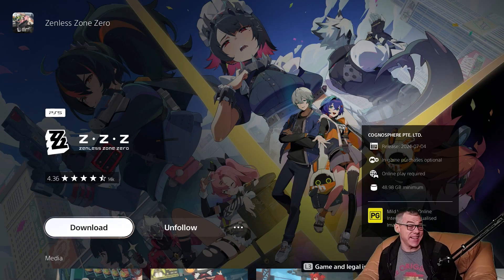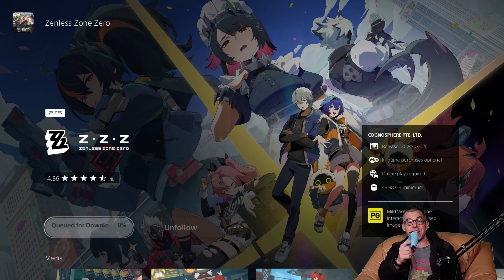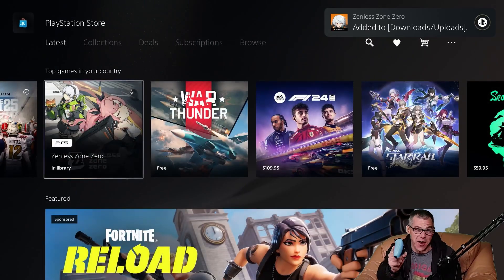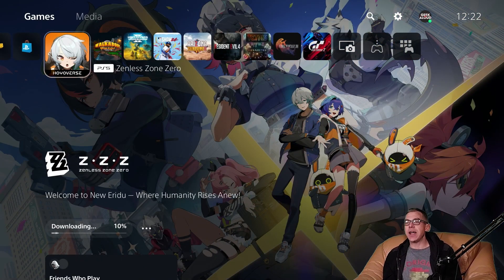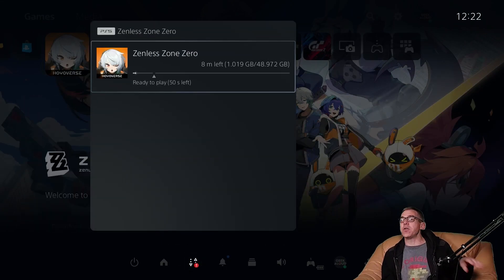Hello everybody, welcome back to YouTube.com/Geekaloud for another Let's Install. Today it is Zenless Zone Zero's turn — the digital PS5 edition being installed onto a PlayStation 5. The reason we're installing it today is because it is currently a trending top game in Australia and it's free, so I figured we should check it out here on the channel. Zenless Zone Zero will cost you 48.972 gigabytes to download to your console.